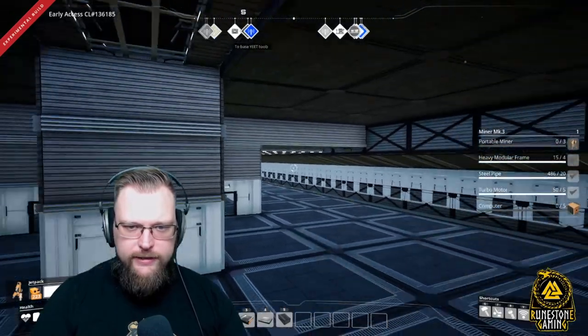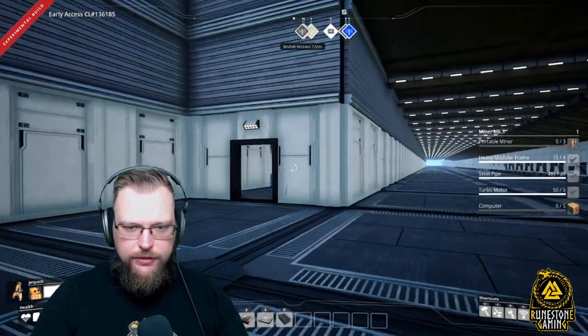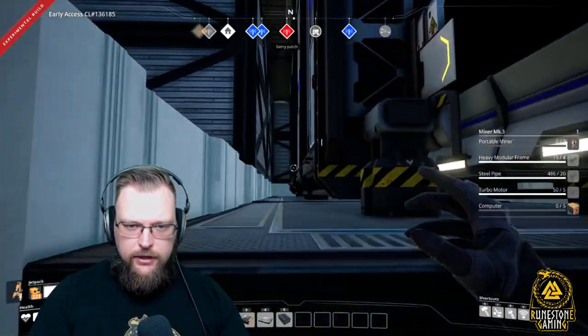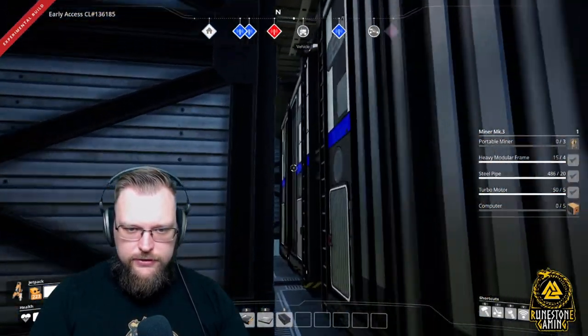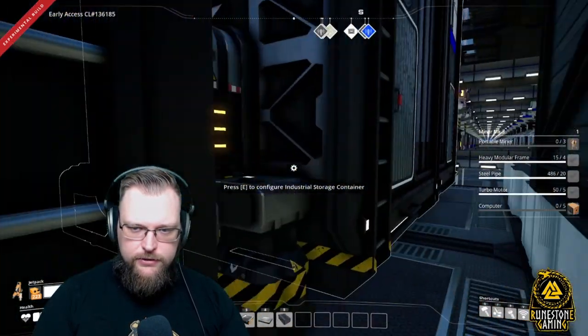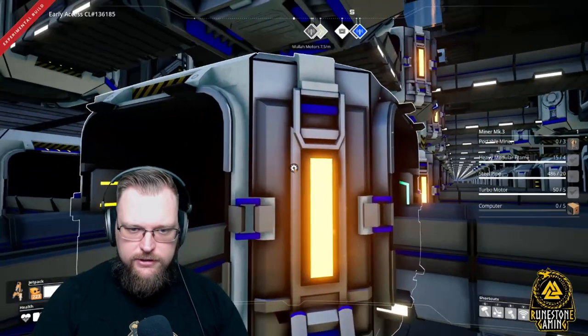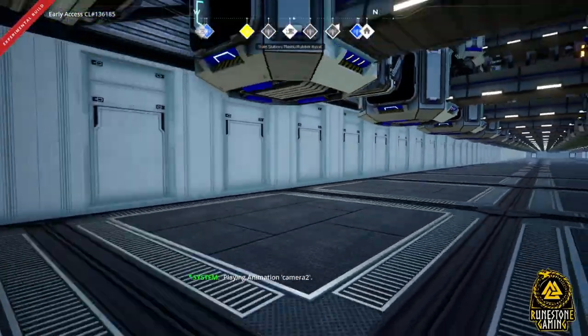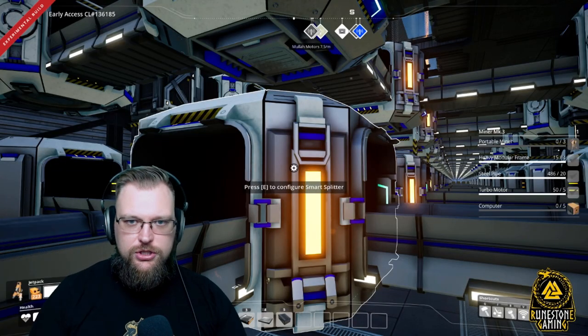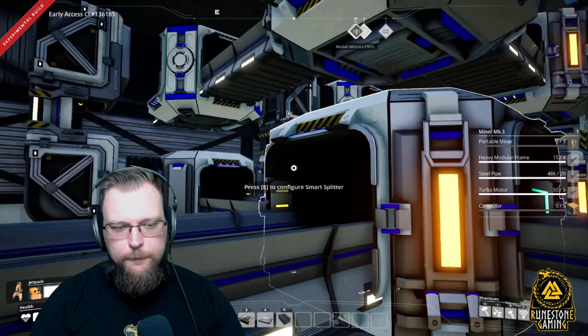Walking down below — your wall is three high, so you want a three-high wall down here so you can do all of the logistics. Taking a look at those two containers, I have two containers stacked side by side with belts traveling between them down a line of smart splitters. These smart splitters are set to a specific product matched up with an Excel sheet that I'll show you.